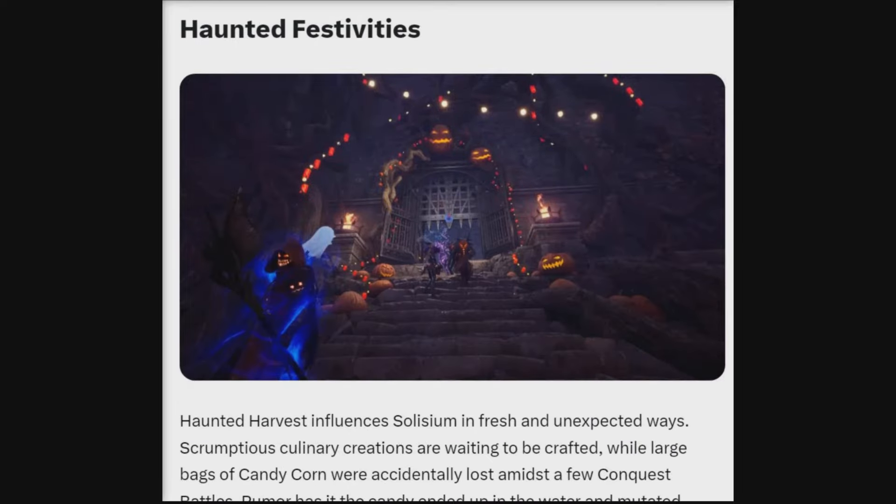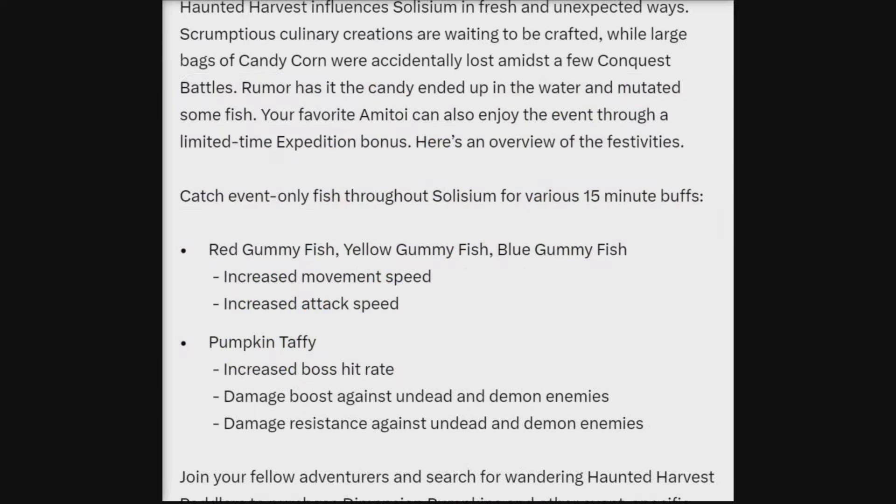Next up, we have Haunted Festivities. Haunted Festivities for the haunted harvest influences Silesium in fresh and unexpected ways. Scrumptious culinary creations are waiting to be crafted while large bags of candy corn were accidentally lost amidst a few conquest battles. Rumors have it that the candy ended up in the water and mutated some fish. Your favorite abattoi can also enjoy this event through a limited time expedition bonus.